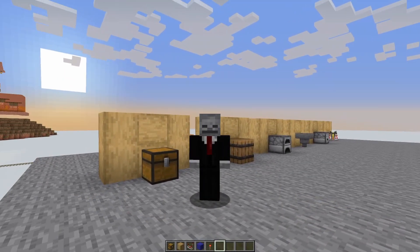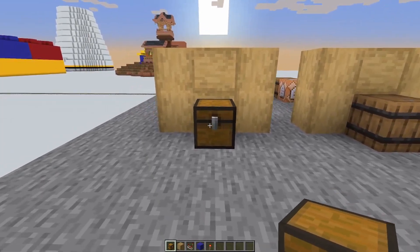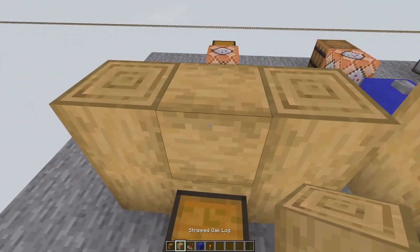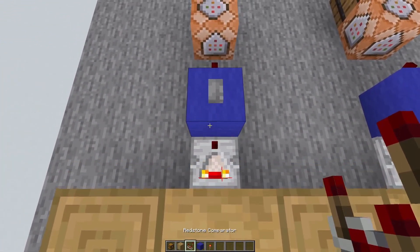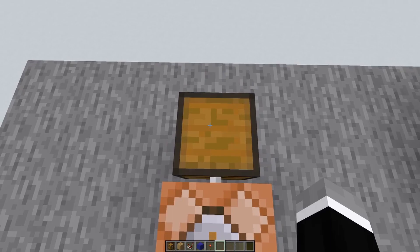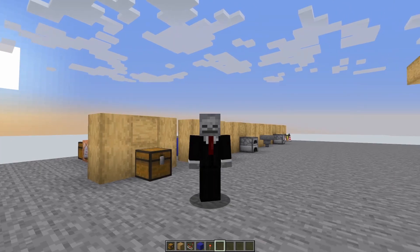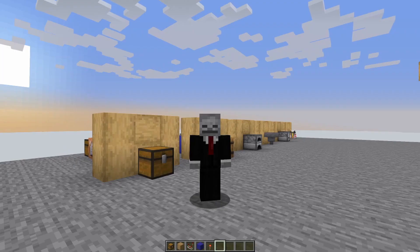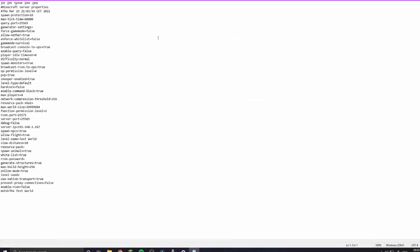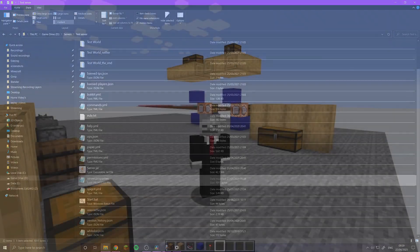Without further ado, let's start with the first design: the single container wall design. What you need is a chest or any other container that gives a redstone output, a wall block behind the container, a redstone comparator, another block, a redstone torch, a command block, and another chest. This can only be done on worlds with cheats on, or on servers where command blocks have been turned on and where you are an OP. If you've built this on your server and it doesn't work, go into your server properties file and check if command blocks have been turned on.